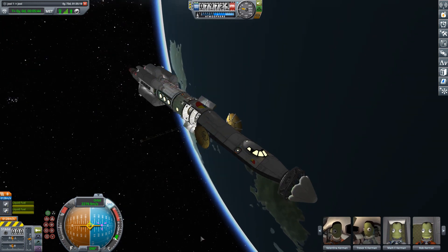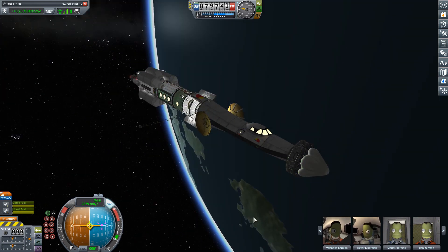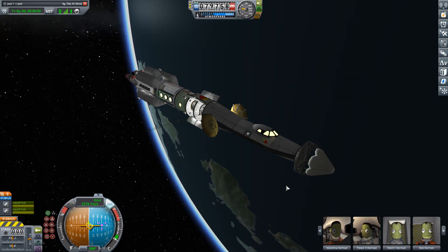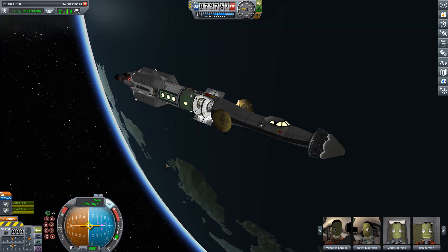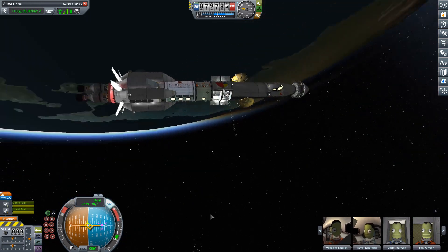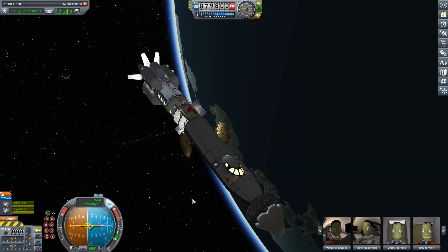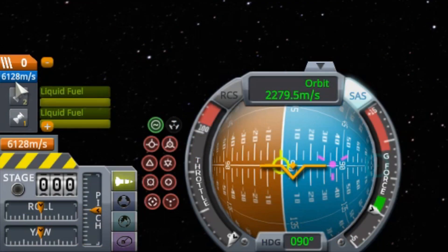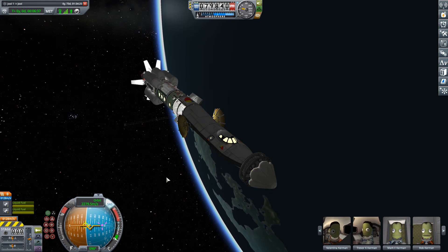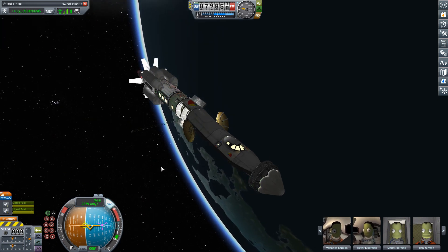Here we have the Juul 1. It can hold eight Kerbals and features a science lab aboard, so we can do all kinds of science during this long journey to Juul. It has a deployable heat shield at the front which generates quite a lot of drag, bringing the center of lift forward. There are air brakes at the back to counteract that lift. It holds 6,128 meters per second of delta-v, which can comfortably get it to Juul, capture around Juul, visit some moons, and return to Kerbin.